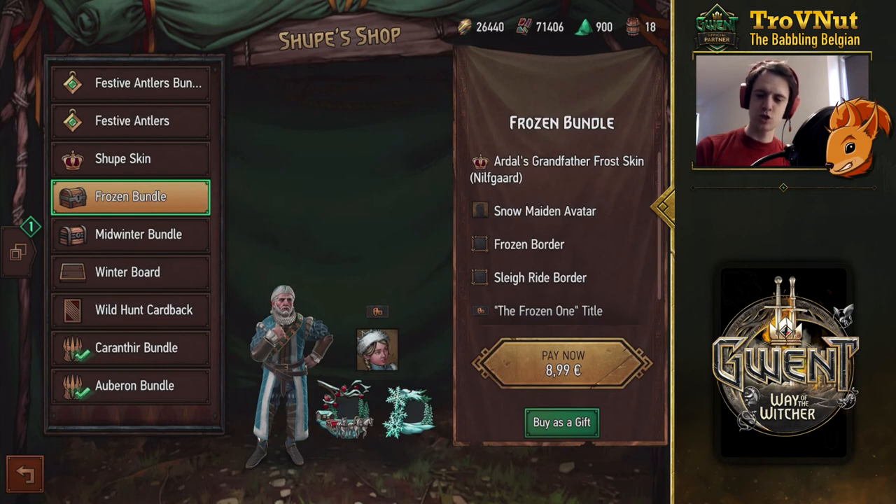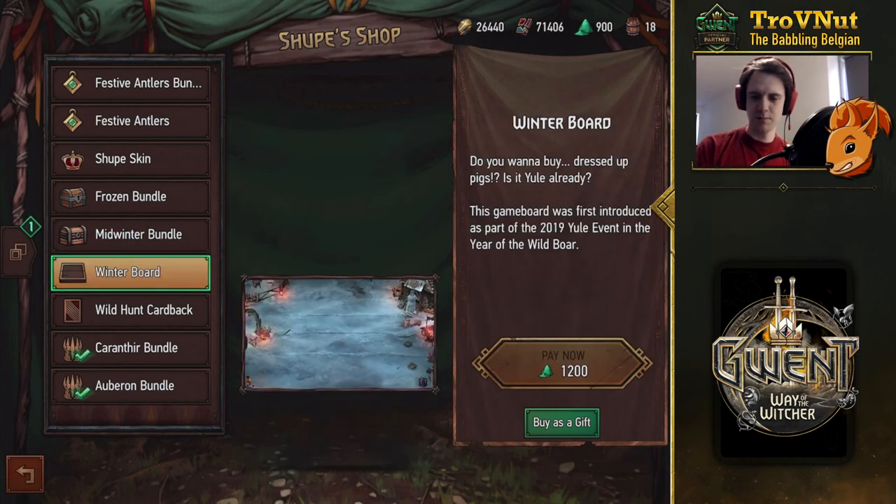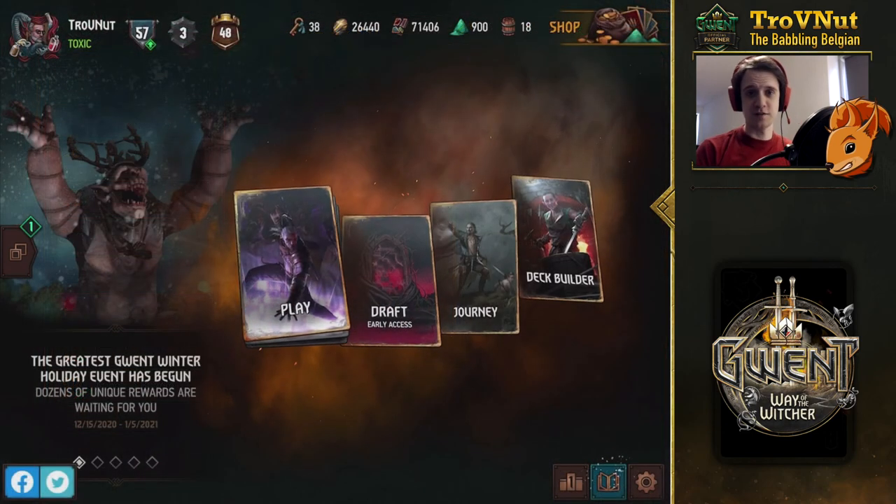We also get the Midwinter Bundle back from previous years, where you can get the Santa Crakmarr leader skin. I mean, look at it — it's beautiful and really funny if you play with Santa Crakmarr. They also brought back the winter board; if you played the previous event you might already have it, but if you want it you can buy it for 1200 meteorite powder. And that's it for the real-money and meteorite powder items.